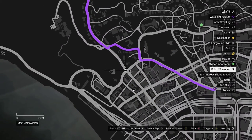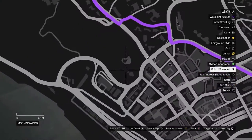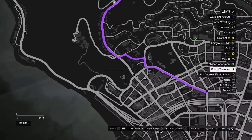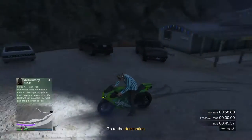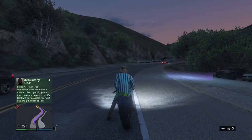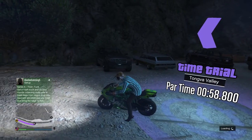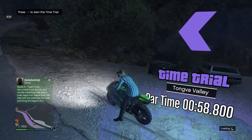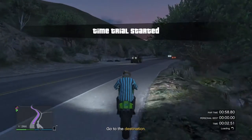You want to do it here, kind of next to the cinemas, next to the golf course and the tennis players. Once you've done that, it'll say you're doing it. You want to hold Y if you're on Xbox, or Triangle if you're on PS4, and that'll respawn you back to the time trial. And you want to have your back wheel hanging in.